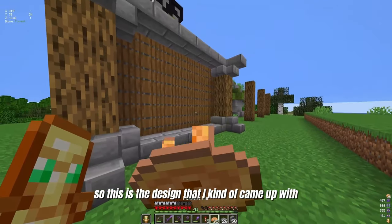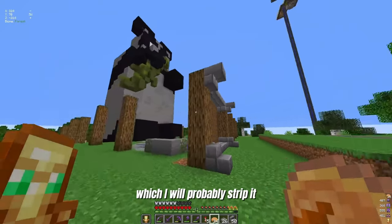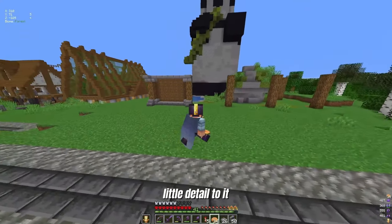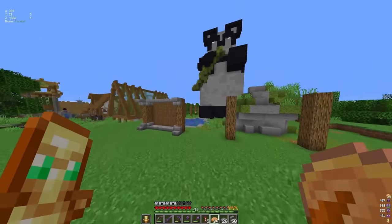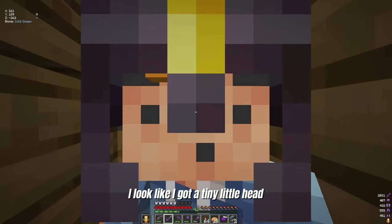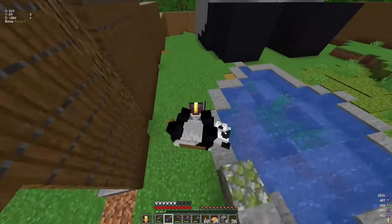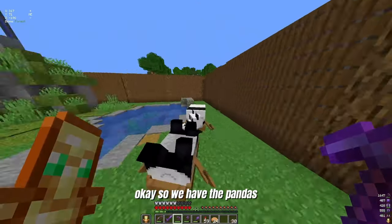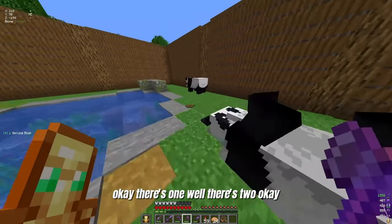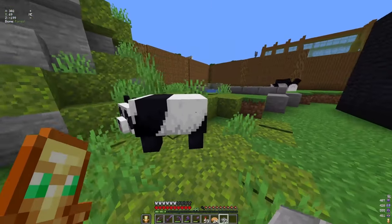So this is the design I came up with. I think once this is done I'm going to add one little tiny piece of log up there — I'll probably strip it and add fences or gates going across as extra detail. My helmet looks so big on my head. I look like I've got a tiny little head. So now if we simply break them out the way we brought them in... we have the pandas. There's one, oh there's two. Looking good.